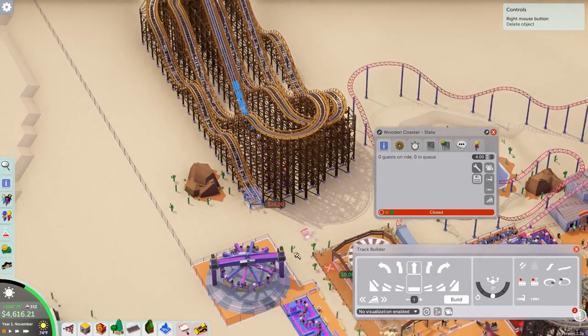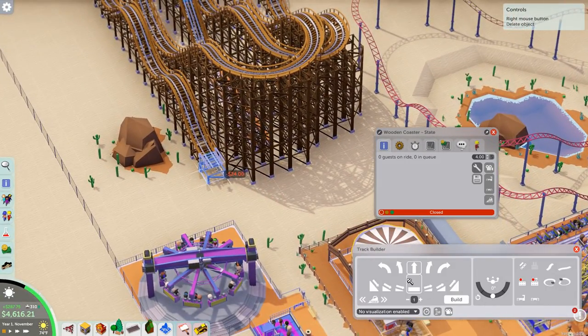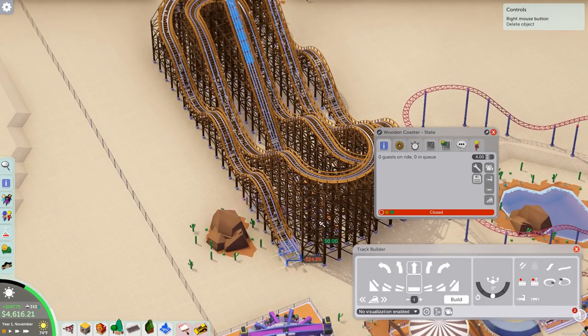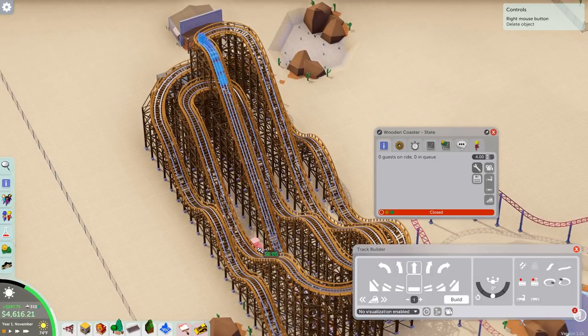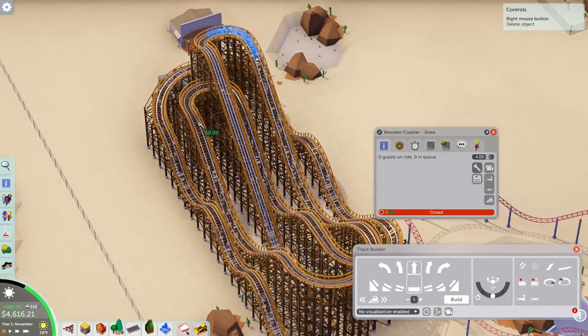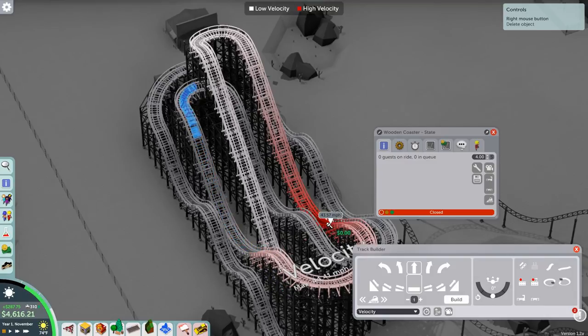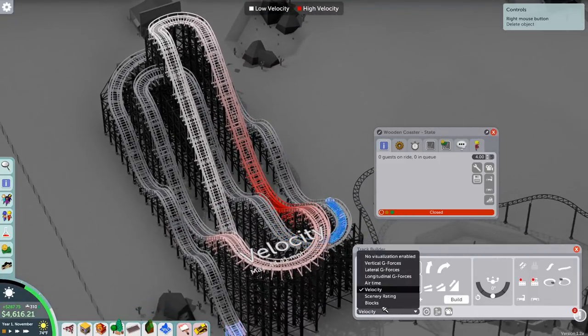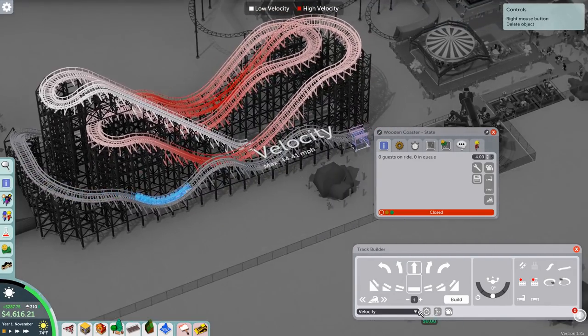We're close — it looks like it's a fun ride, it's pretty crazy. Let's just hope the rating's pretty decent on it. How on earth am I going to bring this thing back to the station? I think there's a decent chunk of speed through here. If I speed up time the park's gonna run and the ghost is probably gonna disappear if I do that. There it goes — velocity, so it's fast.